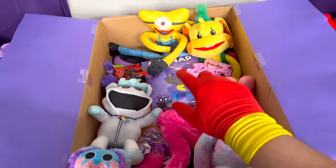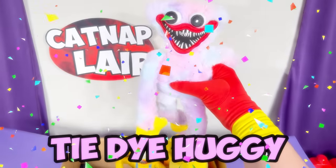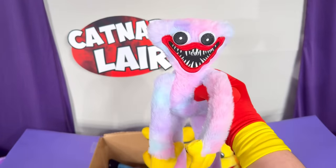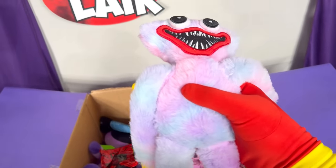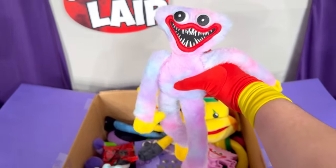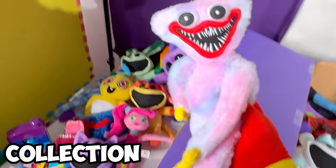Hmm, what should we look at next? No way! Another catnap huggy? No, this is not catnap huggy! It's like some sort of tie-dye huggy! Look at all those colors — he's purple, blue, and pink! Now this is crazy! And look at that face! He's so Ohio! Let's go ahead and add it to the collection!